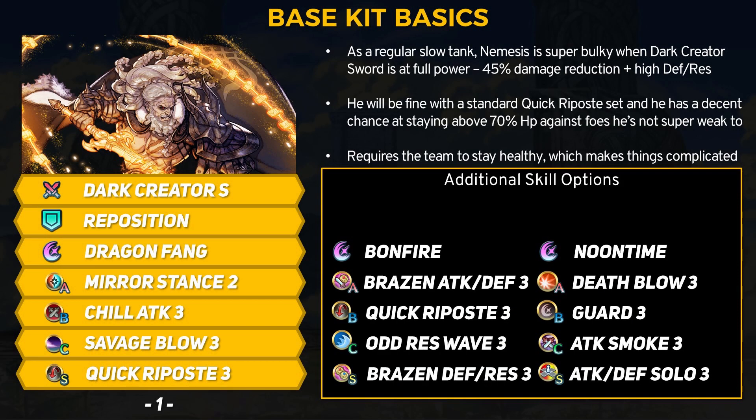For builds, the classic answer to slow units is to snap on Quick Riposte. Getting that guaranteed follow-up attack gives much more kill potential, which is important in FEH, and Nemesis has a real shot at staying above the 70% HP threshold since he can reduce 45% of the damage taken. A normal tank setup will work just fine stat-wise. Things like stance skills, bond skills, and ace skills or sacred seal options are nice, and of course you can go with Close or Distant Defense. Nemesis could get away with Brazen skills due to the damage reduction ability, and the new Brazen Defense and Res seal would be really good for stalling out fights. The Attack and Defense Solo seal is also great because Dark Creator Sword has no range requirement, so Nemesis can utilize solo skills or bond skills just fine. Simple budget options include Deathblow, Guard, and Attack Smoke.